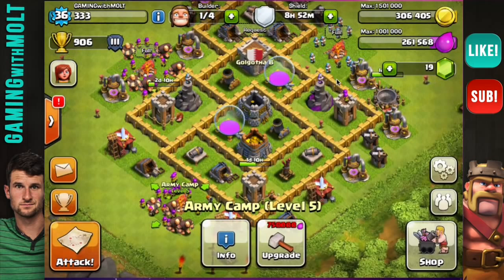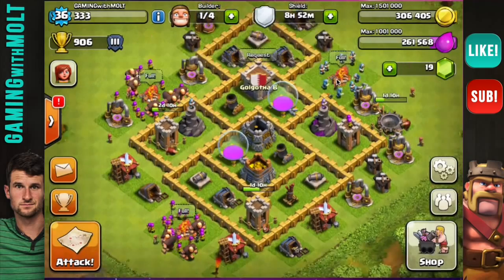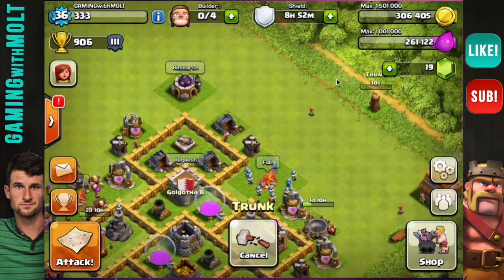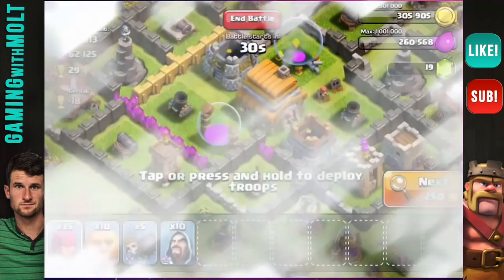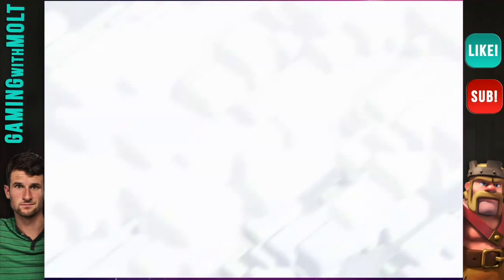That's going to be it for the defenses, so we don't have that much left when it comes to defenses. We do need to upgrade our army camps, which is going to take a lot of elixir. Hopefully we can find some good bases to do that. Let's go ahead and get on the attack and see what we can find. We're going to break the shield — I'm not too worried about that. I'll cut here and see you guys in a couple seconds once I find a good base.